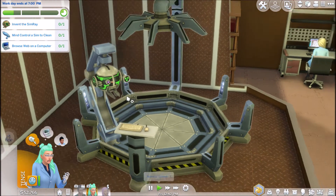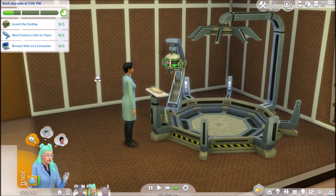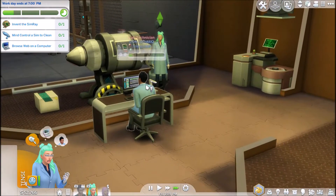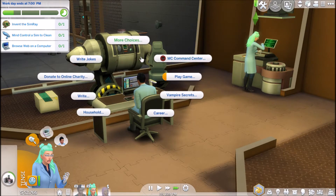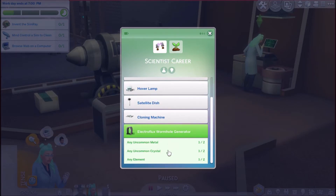That's annoying - I guess we're just gonna have to repair this. Oh, is she doing it? Yeah, you can risk your life getting electrocuted because I don't want to do it - that's not my problem. I'm gonna kick him off the computer so we can browse. Actually, no - we are gonna go and gather some materials for our electroflux wormhole generator.